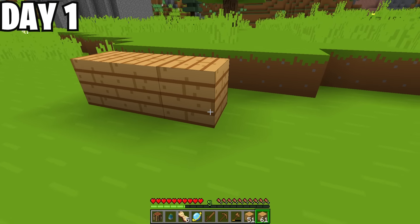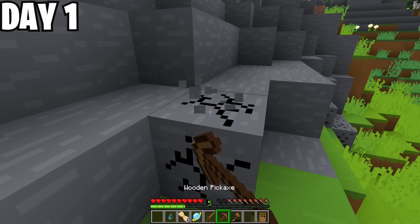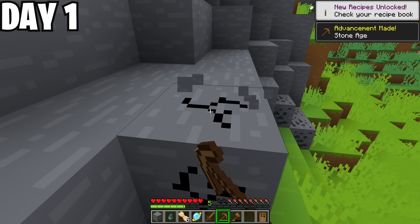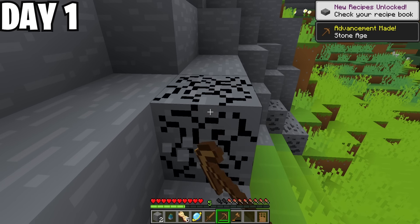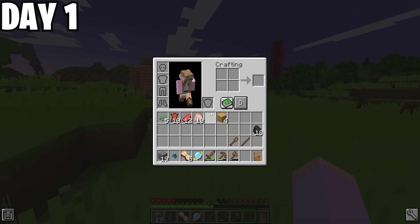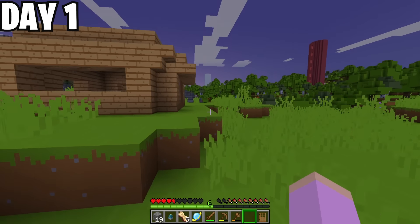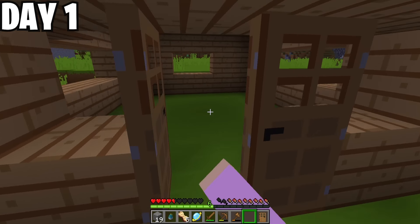I built a basic wooden house with spaces for some windows so I could keep an eye on my surroundings that night. After that, I took a trip across to the Extreme Hills biome and gathered some stone to make a furnace. I also found some coal to make torches and to cook some food. I found some animals along my way and gathered up the food I needed to get through the next few days.